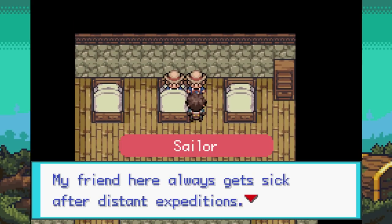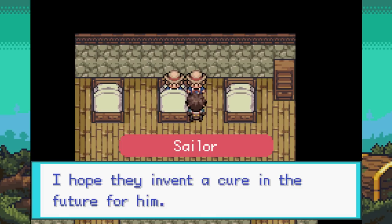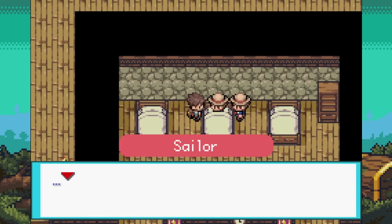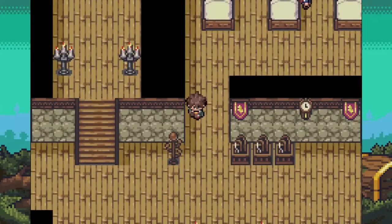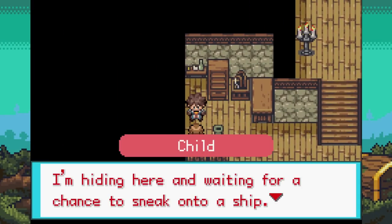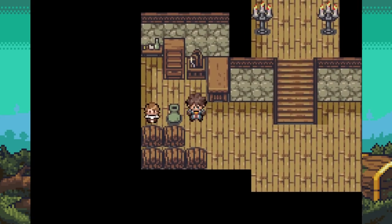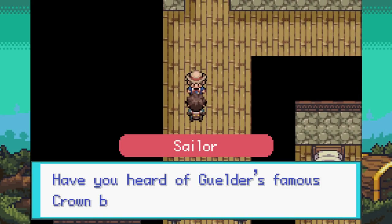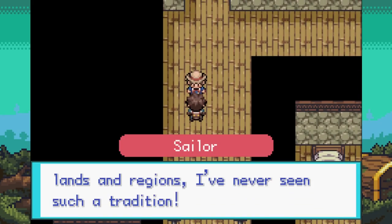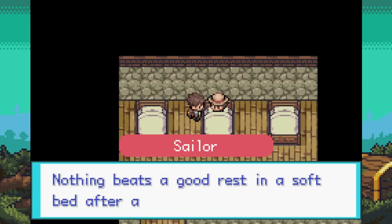An NPC's friend always gets sick after distant expeditions, and they hope a cure is invented. Even a sailor can get seasick. Another NPC is hiding, waiting to sneak onto a ship. Someone mentions Gilda's famous crown battles — even after sailing across many lands, they've never seen such a tradition. The battle system in this game is a little bit different from what I've seen. It's not your traditional turn-based 1v1 Pokemon battle.